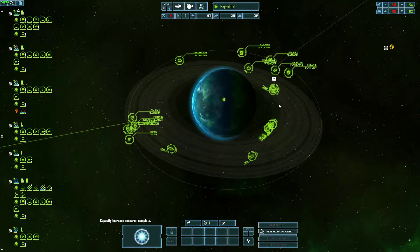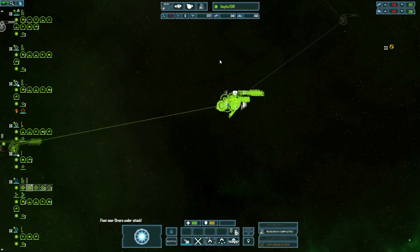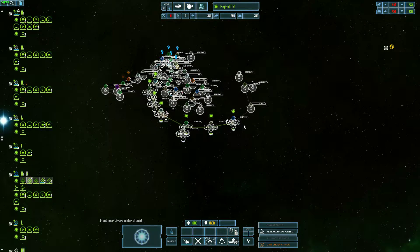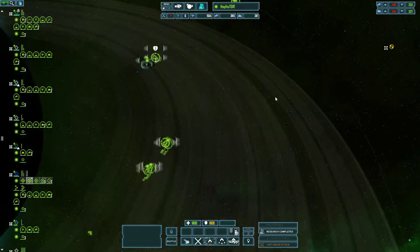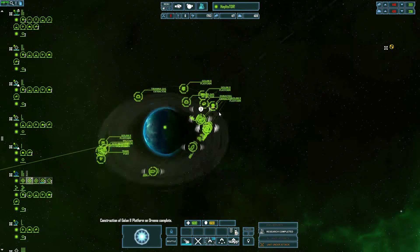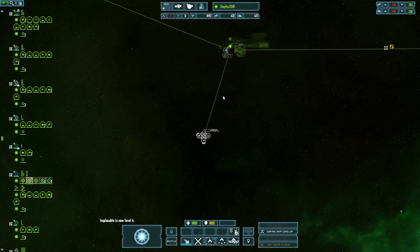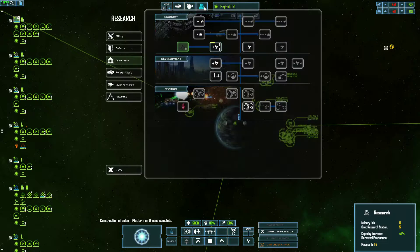I love that if you send three ships into a sector with a fleet, they'll auto-join — they'll join up with the nearest faction ships.